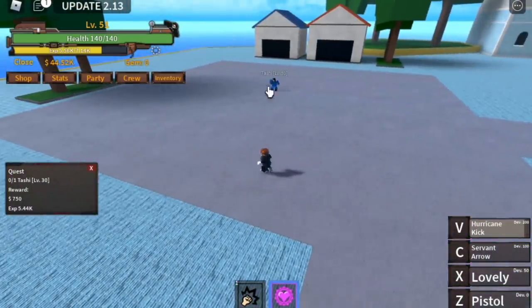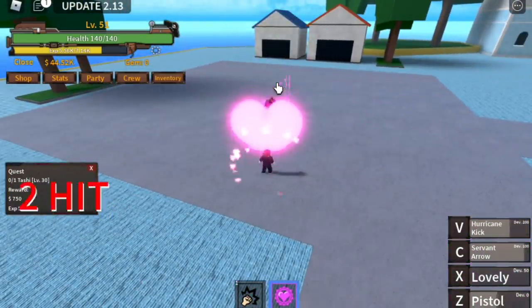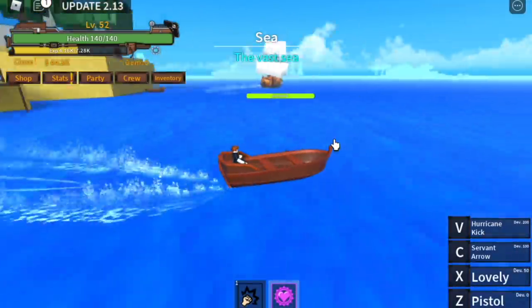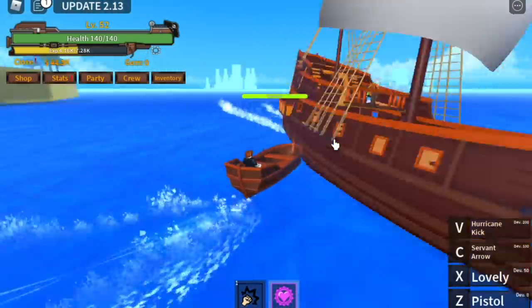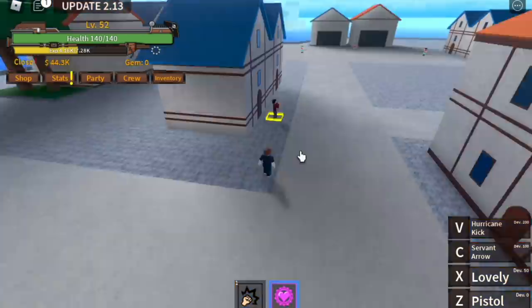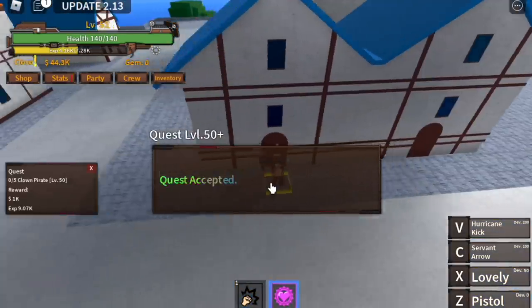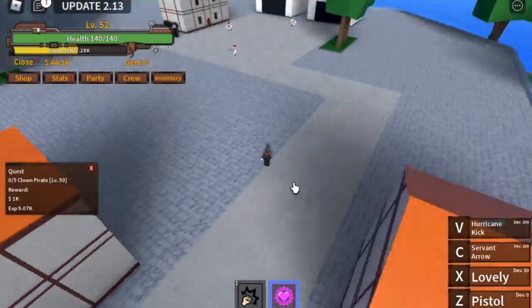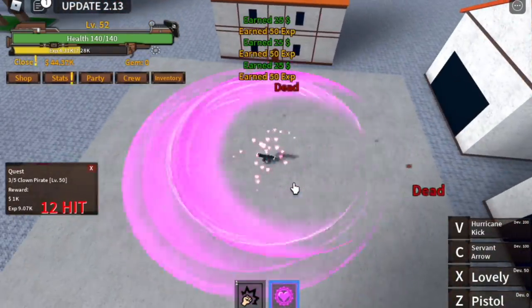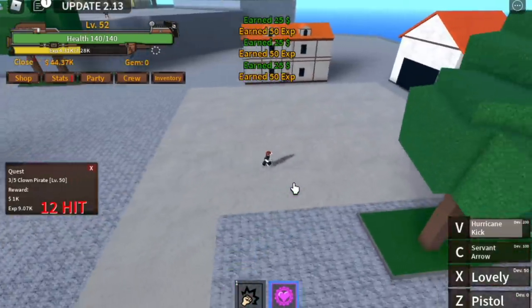We're gonna defeat Tashi once more and leave and proceed to the next island. By the way, the galleon was updated — looks cooler now. Next up, pirate island. We're gonna start by defeating the clown pirates. Use your V skill — it's enough to burst these three mobs. You need to defeat five, so wait for them to spawn.